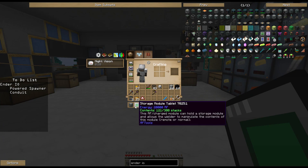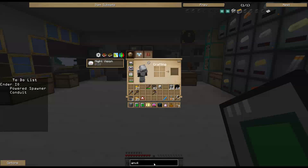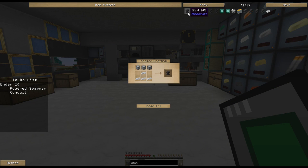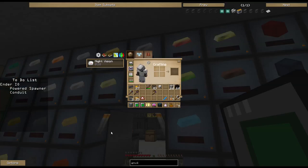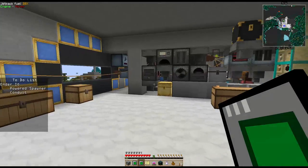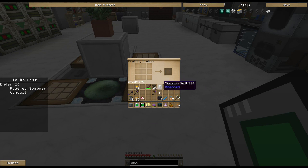A powered spawner by itself does nothing - you have to combine it with a broken spawner in an anvil. There's also a dark steel anvil from Ender IO that lasts much longer than a vanilla anvil. To make it we need dark steel - we've got some right here. Take some dark steel, pop it in like so, run these across the top, drop this down and across, and there we go - we get a dark steel anvil.